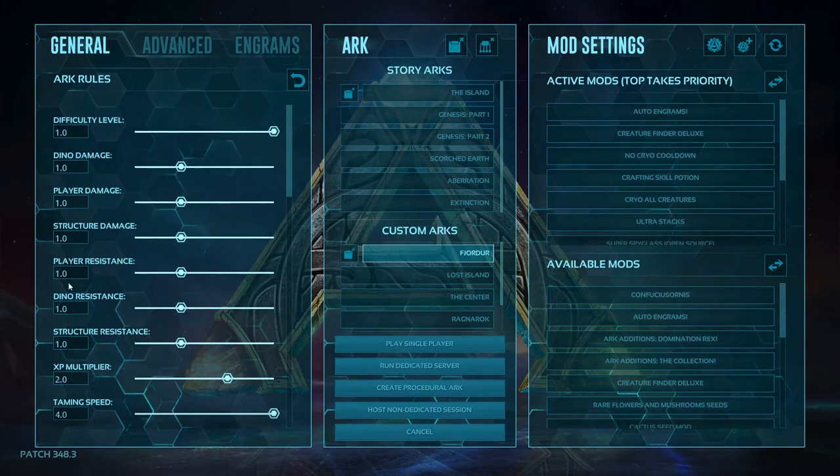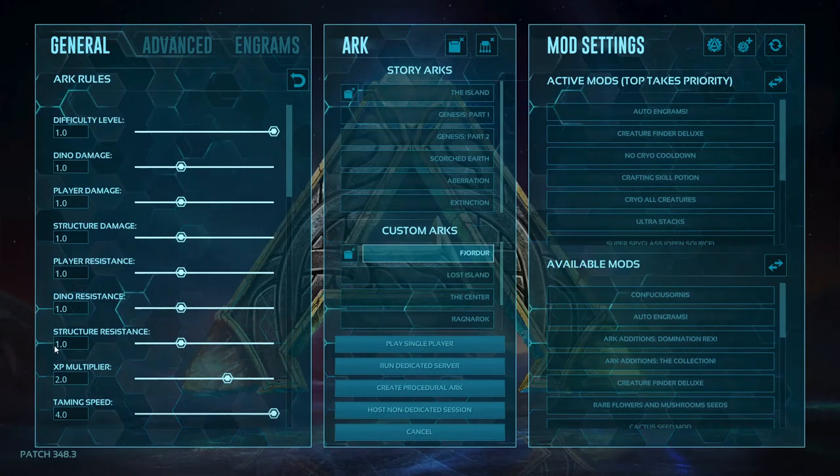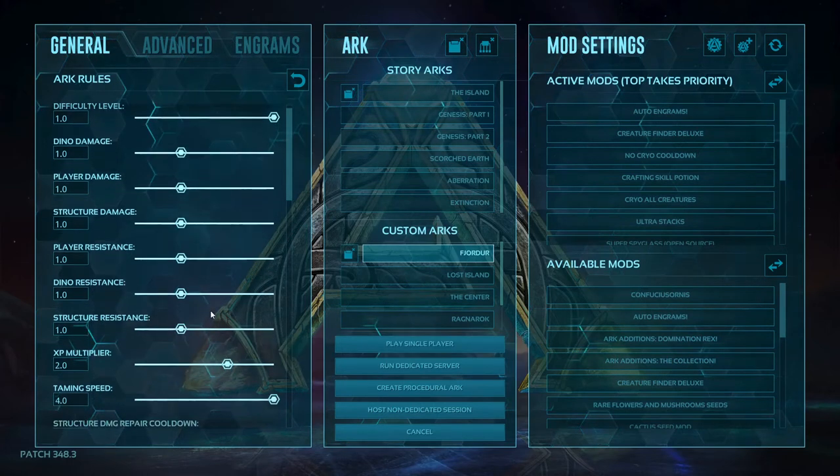Then we've got player resistance and dino resistance. This is like how much damage they take. The higher the resistance, the better. I have those set to regular as well, so it's just a normal amount of stuff like it is on survival mode.